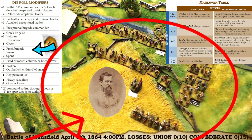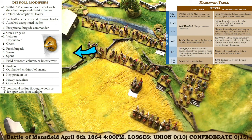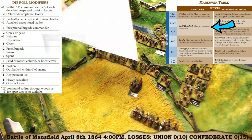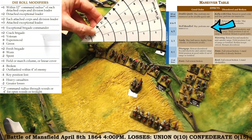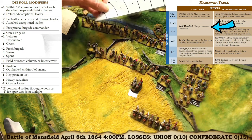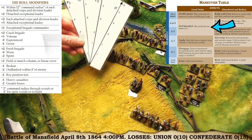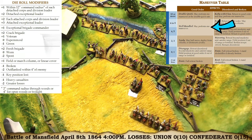There are templates to help with manoeuvring — you can wheel up to 45 degrees, or oblique up to 45 degrees as you move forward. You can't just pick up units and move them wherever you like; you have to plan ahead. That's one of the good things about Fire and Fury. In line on open ground they'd move 12 inches, but crossing broken ground it's eight inches. Moving them straight ahead through the stream and towards the union positions.